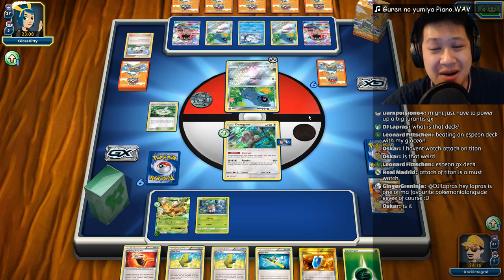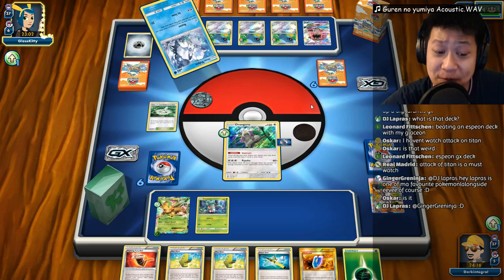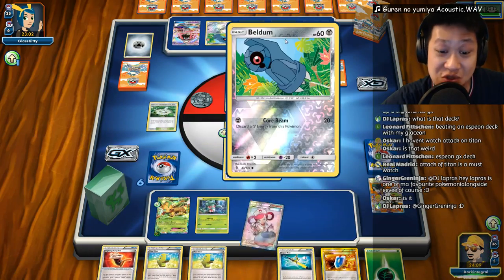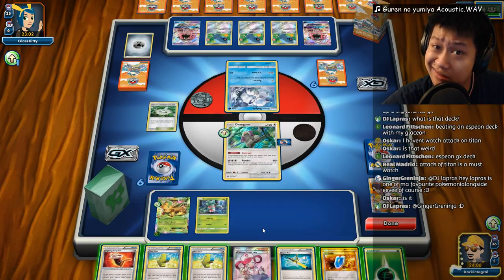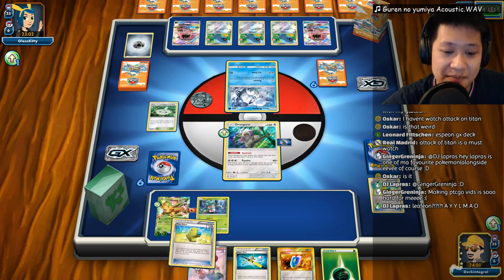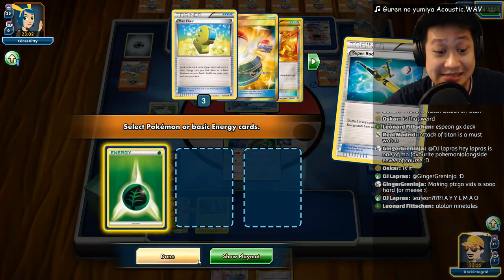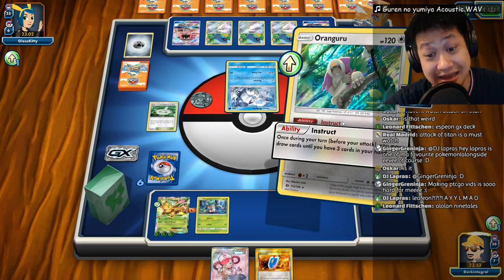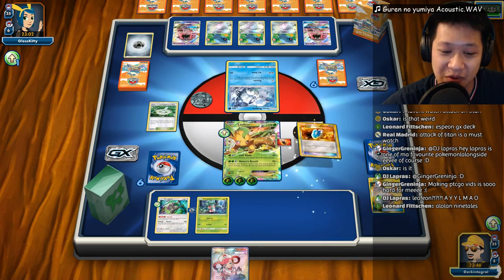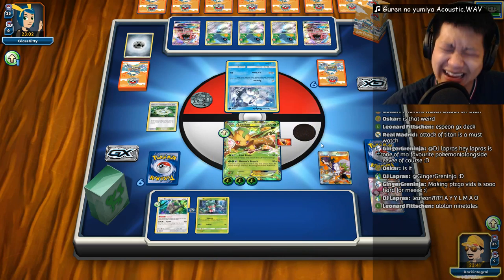Tapu Lele — any supporter you want. I'm thinking it's going to be N because this Metagross deck runs Sycamore, and there are only going to be three Metagross so far — maybe we can hunt one down before they all set up. Metagross, Metagross — you must have two Rare Candies. Max Elixir works. Good. Max Elixir — does not. I wish this was N instead of Sycamore because those two Metagrosses are going down.